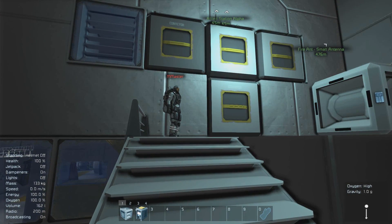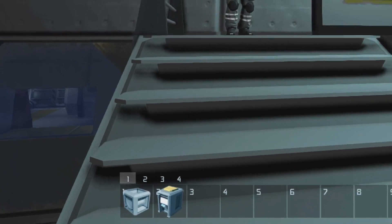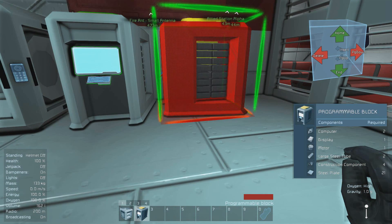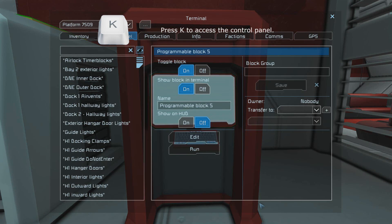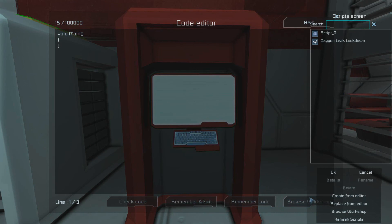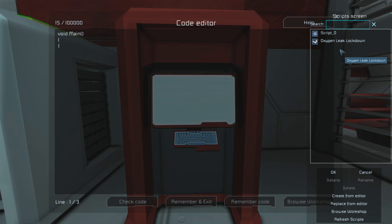So how do you install this into your ship or station? It's actually pretty simple. All you need are two objects in your toolbar: the timer block and the programming block. Once you have them on your toolbar, find a location on your ship or station and place down your programming block first. I placed it here because this is the most convenient location for me — it may be different for you. After you've placed it, go up to the control panel and press K. Inside of that, find your edit button, hit edit, go to browse workshop on the lower right-hand corner, and find your script. If you've already downloaded it, it will be here on the list of scripts. Simply click it and hit OK.